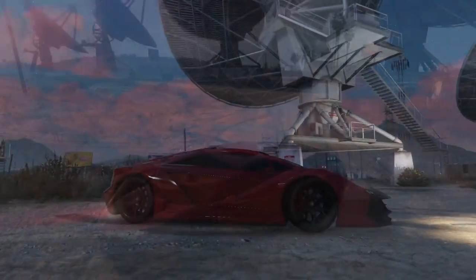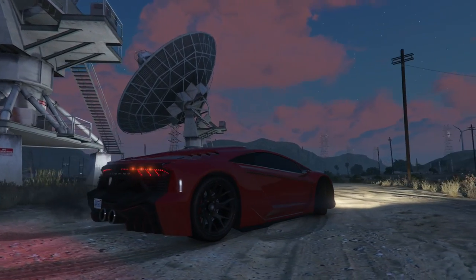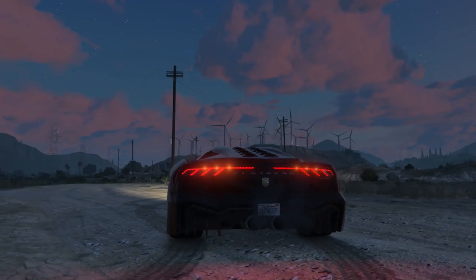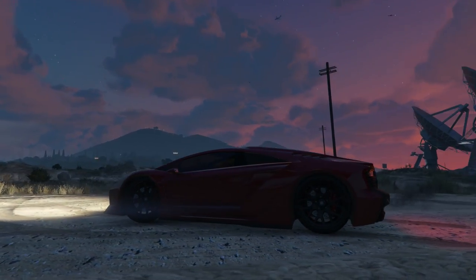A lot of the car is built out of carbon fiber which makes it very light and that's how it's able to achieve these kind of speeds. In-game there isn't really any car modelled on the Lycan Hyper Sport, but I'm going to use the Pegasi Zentorno for this build because I think it's the closest car in terms of appearance.